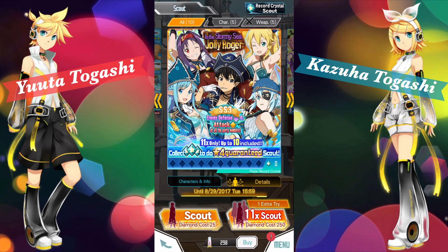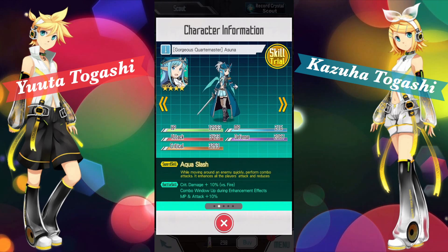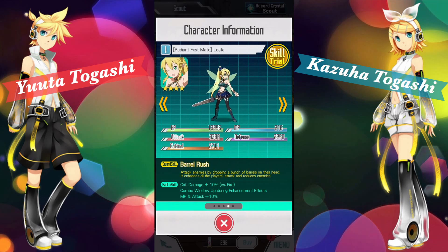Just before we jump in, we're going to quickly check out the different characters. I haven't seen them but Kazuha has. We have Lothi Captain, Gorgeous Border Master, Great Sniper on the Lookout, Radiant Foremate, and Intuitive Navigator Uki.